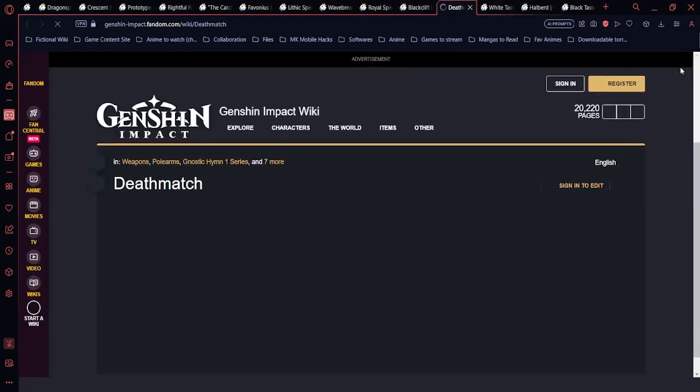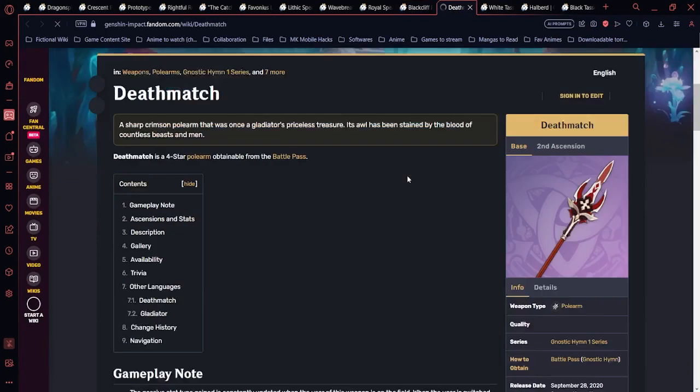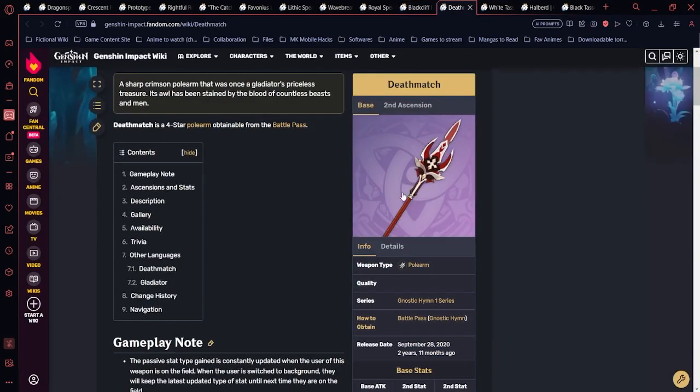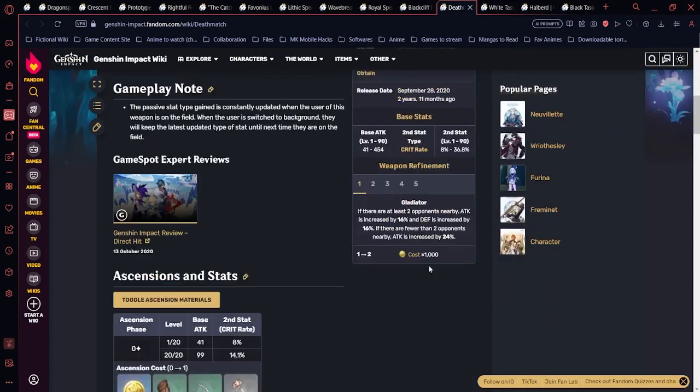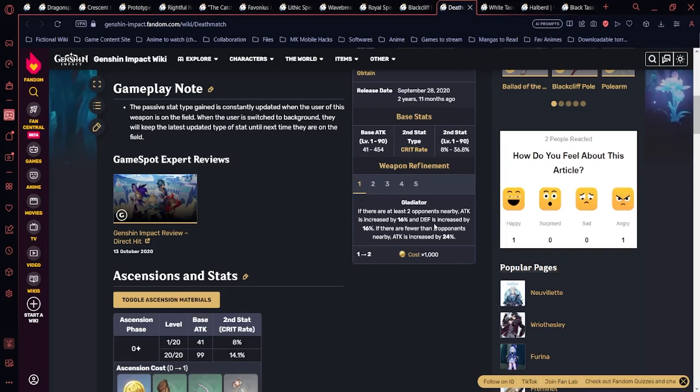Deathmatch is a Battle Pass weapon providing 36.8% crit rate. If there are 2 or more nearby opponents, attack and defense are each increased by 16%. If there are fewer than 2 opponents, attack is increased by 24% — which is actually more efficient for Zhongli in single-target situations. This is a solid option for mid-spenders using Welkin Moon.